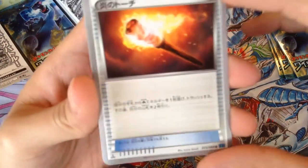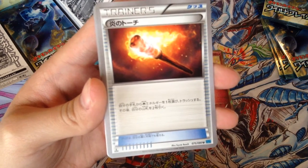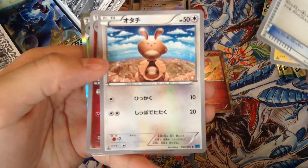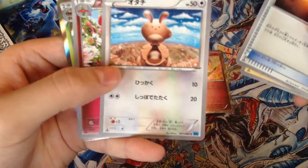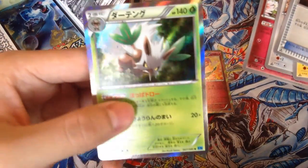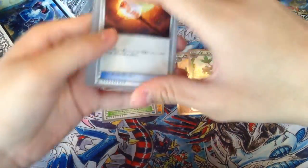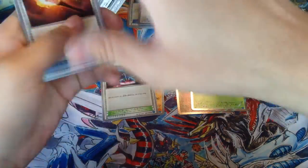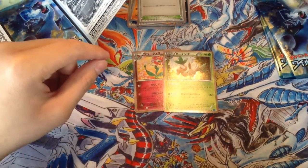Fourth pack — we got a Flame Torch trainer, pretty obvious name. Helioptile, Ferret I think. Flabébé — looks nice. And a holo Shiftry, which looks nice.